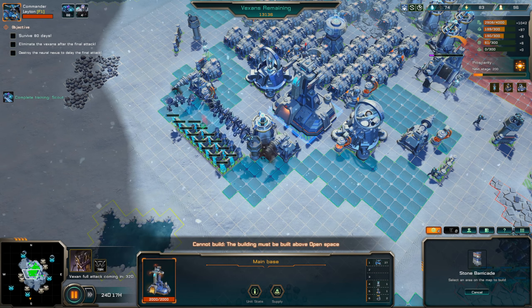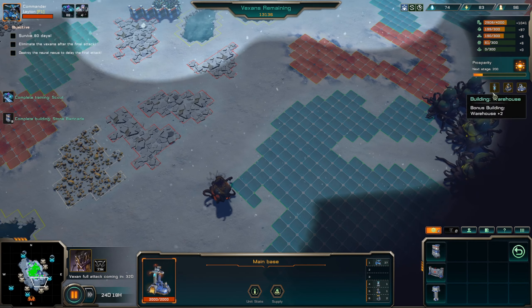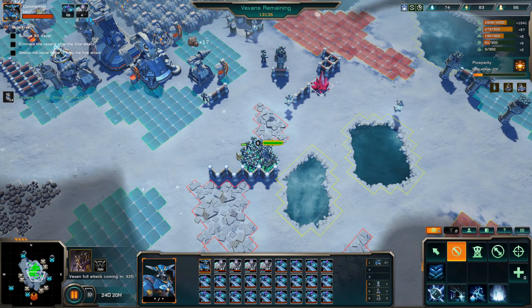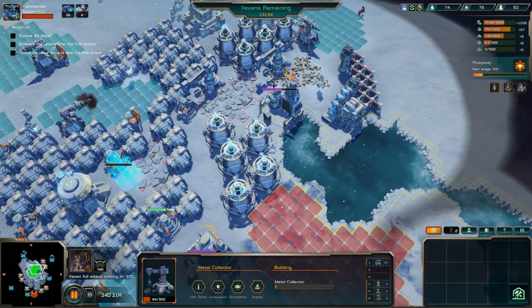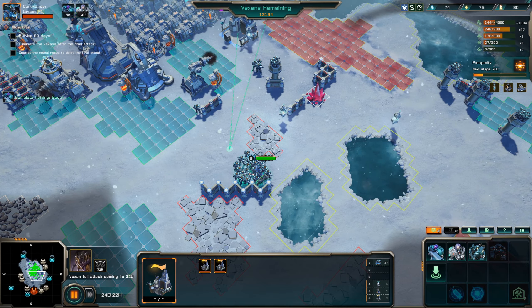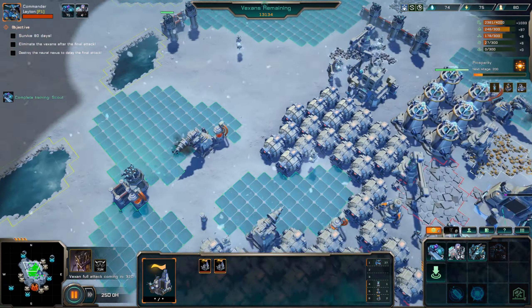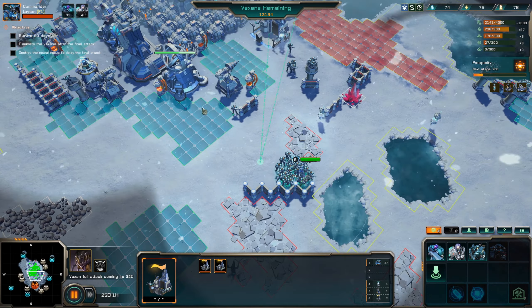Just in case, we'll seal this off since I don't really need to go here. I want to push the perimeter — seal this off and all around here. At this point I probably should put the collector here. We can now get the gatling soldiers, so I might as well start producing those instead. I should have a decent amount of mithril, except I don't. We'll get a few gatling soldiers and then continue producing scouts.